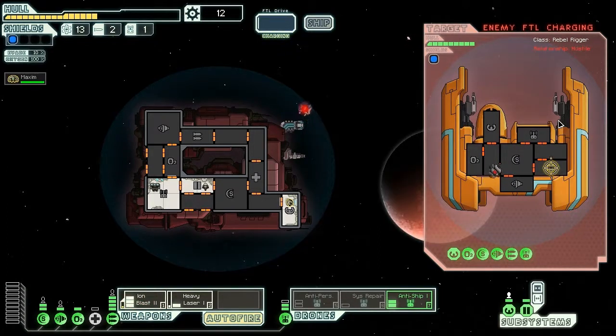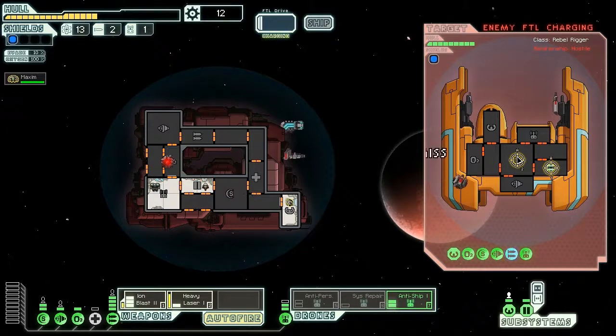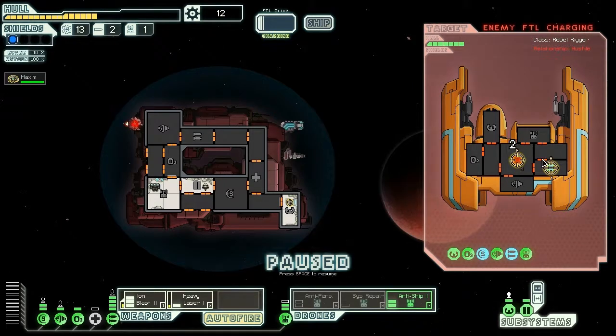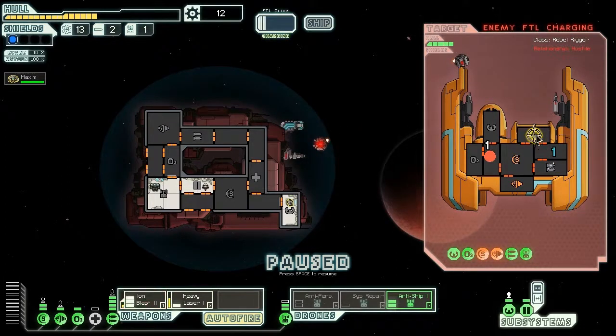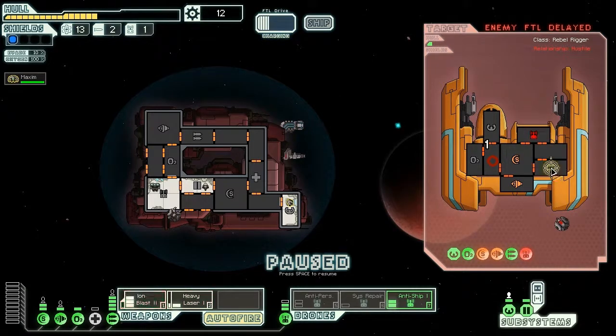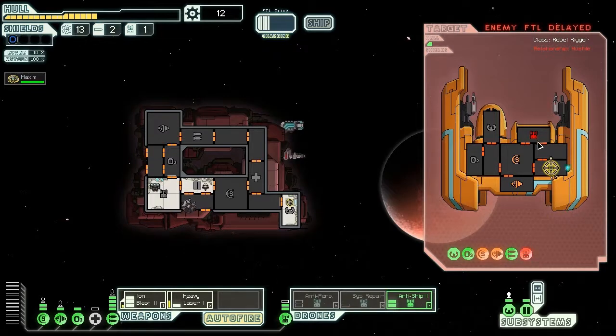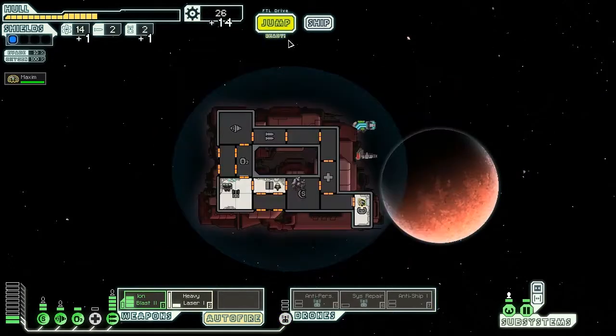Ion their weapons. Did they take down their shields? Their shield is down, so let's take out their beam weapon because that is dangerous if it powers up. Needs to take down the beam — sweet. Take down their weapons. That was a lot easier in the last one. Give me more scrap — fourteen scrap. I'm not sure if that's any better or not.